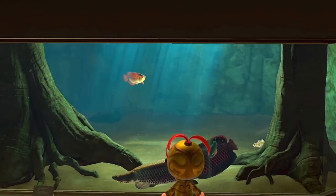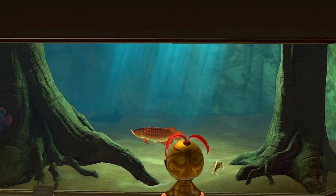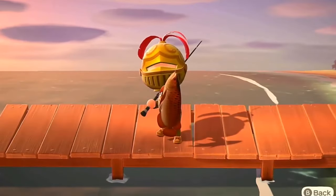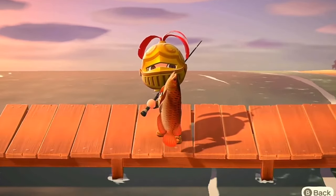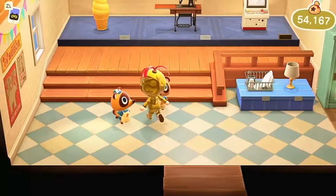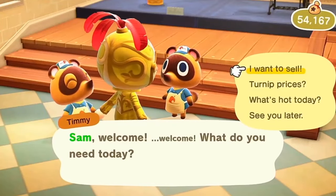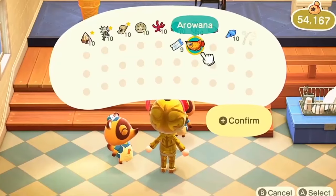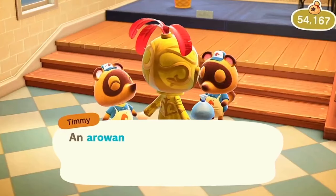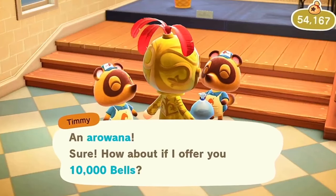Arowanas are ancient fish that have remained basically unchanged for 100 million years. They are known for their large scales and the hair that sticks out from their lower lips. They have a remarkable jumping ability and can leap over a yard above the surface of the water. Males protect their babies by keeping them in their mouths and releasing them once they reach a certain size. When searching for fish along the river, you should be looking for large shadows. It may take numerous attempts, as there are other fish that share the same profile as the Arowana — but eventually one of those shadows will be it.